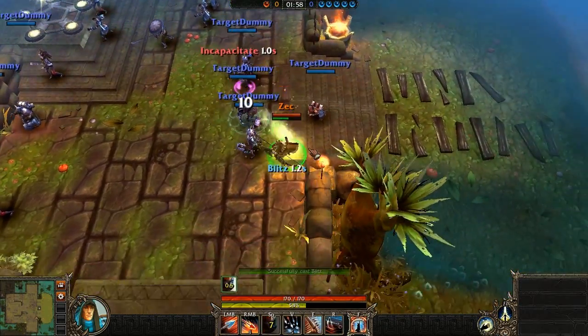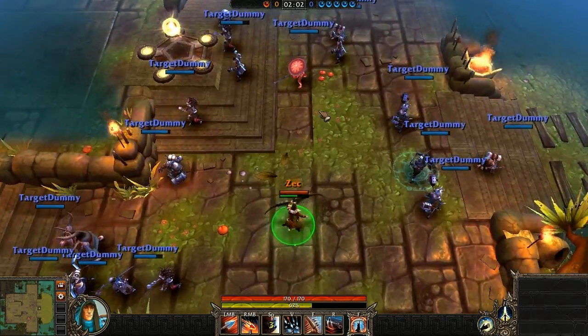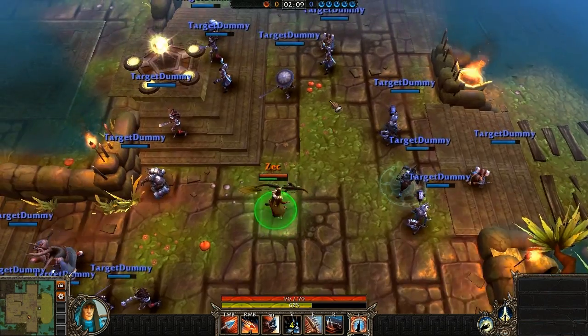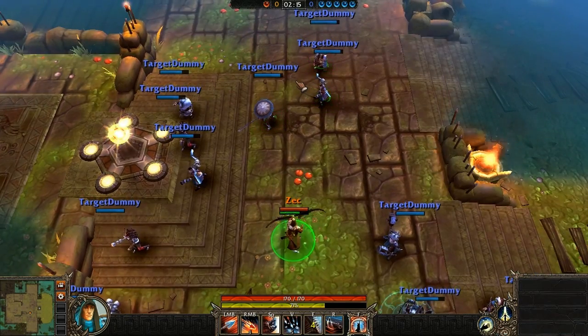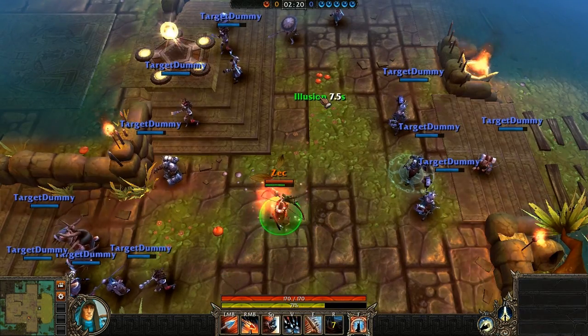The spacebar ability is Blitz — it increases the Seeker's movement speed by 100%, and when he travels through opponents it will incapacitate them for a short period of time. Another AoE ability bound to E is Multi-shot; the Seeker fires off multiple arrows and when they hit opponents it knocks them back and slows them slightly.